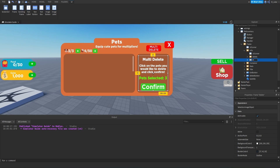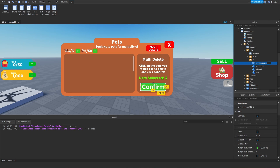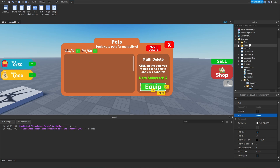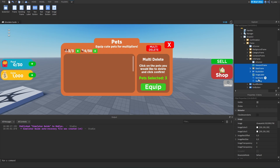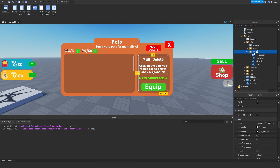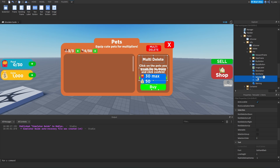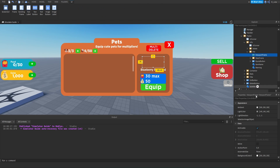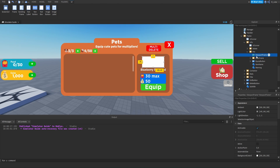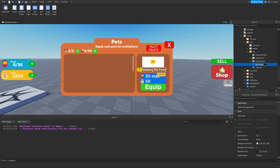We'll duplicate the delete frame, rename it to 'Pet,' and set delete to not visible. Now we'll work on the pet frame — keep the confirm button but rename it to 'Equip Button' and set the text to 'Equip.' Then we'll look inside our shop GUI from past episodes, go inside the frame's info frame, highlight all those components, copy them with Ctrl+C, and paste them directly into this pet frame. We'll then delete the title, selected, description, buy button, and image label we just copied over, leaving the viewport frame.